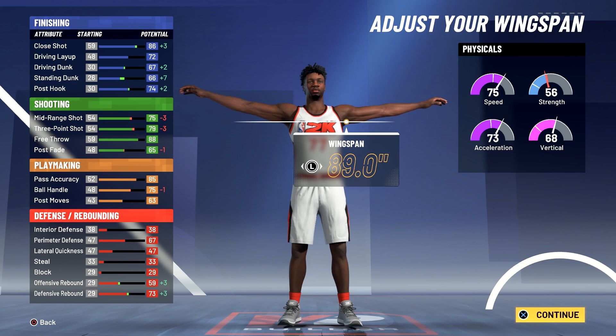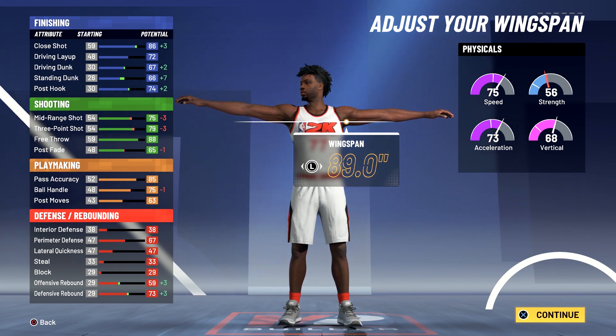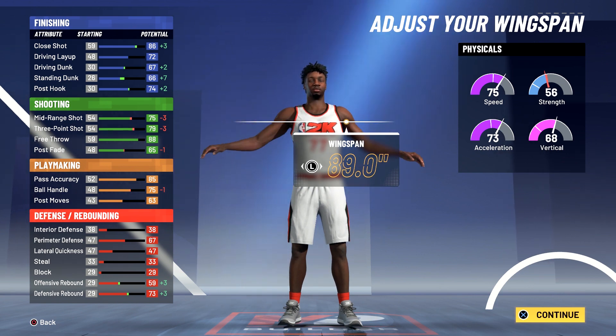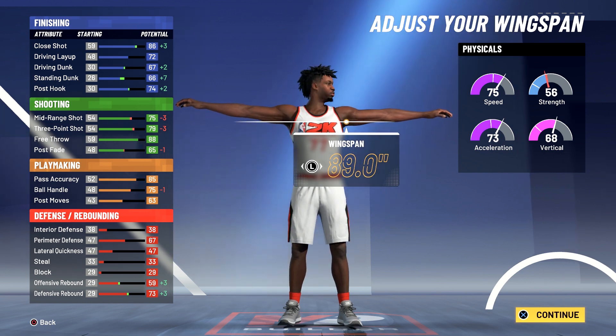For playmaking you'll have an 89 pass accuracy, a 79 ball handling, and a 67 post moves. For defense and rebounding you're going to have a 71 perimeter defense, a 63 offensive rebounding, and a 77 defensive rebounding.